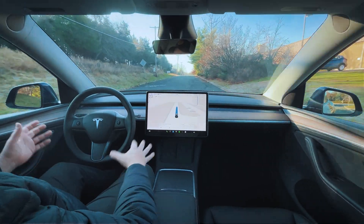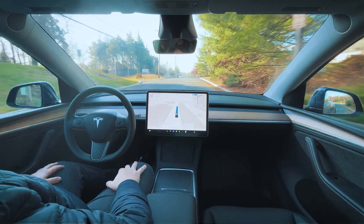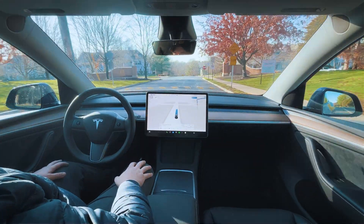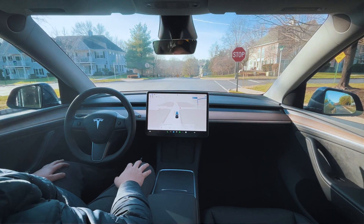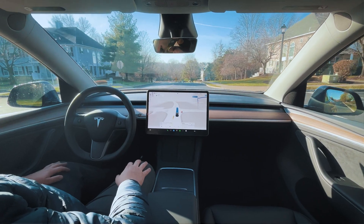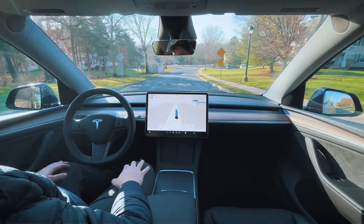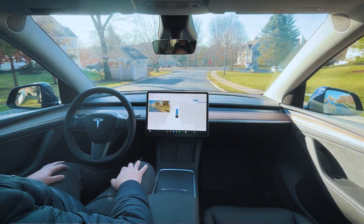So far the ride is very smooth. The car is very confident and it's taking turns very well. Coming up to our first speed bump — it does see it, I saw it visualize. It's slowing down well in advance. Perfect execution on that speed bump. Good stop at the stop sign. Now we're going downhill and we're going to hit one more speed bump. It does see it, slowing down well in advance. Perfect execution on that speed bump as well.